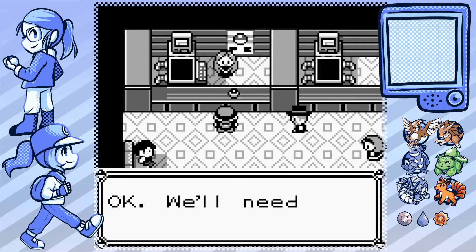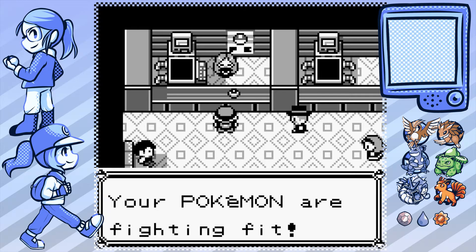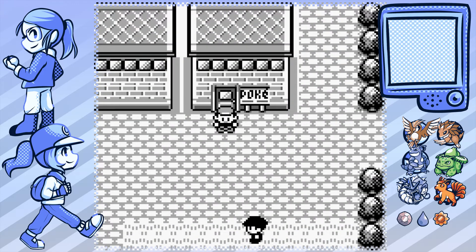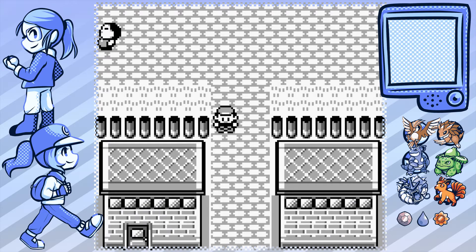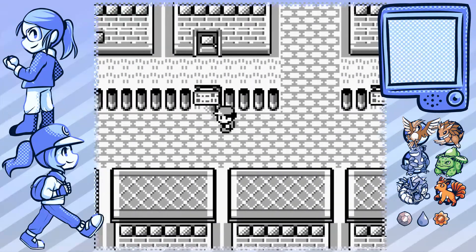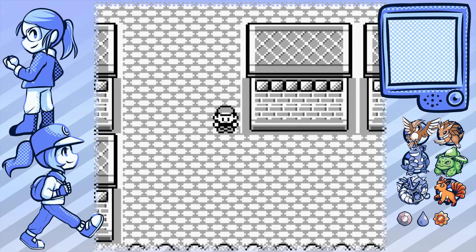I'm trying to think of who we should teach Ice Beam to, but I think we'll wait. I know you don't want to keep Kirby - you want to get a Poliwrath, which we might get. Maybe that can learn Ice Beam or something. Where is the gym? The gym is over there.